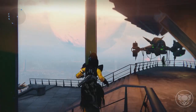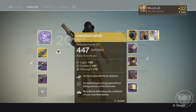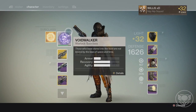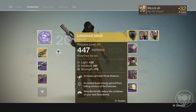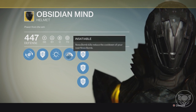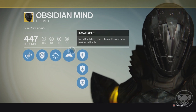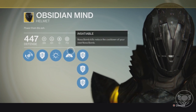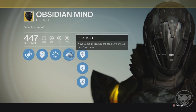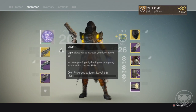Let's take a look at my character. First of all we've got the Obsidian Mind helmet — one of my favorite helmets. Some people say it's crap unless you're a Voidwalker, but I am in fact a Voidwalker. The perk on it is insane: nova bomb kills reduce the cooldown of your next nova bomb, so killing two enemies is basically the equivalent of killing four. Kill a whole group of thrall and you basically get your super back — it's basically unlimited nova bomb.